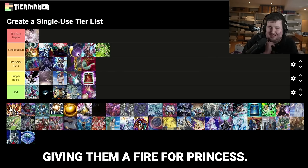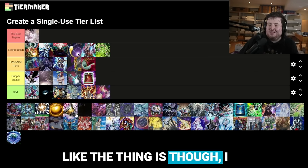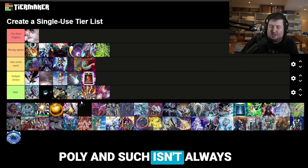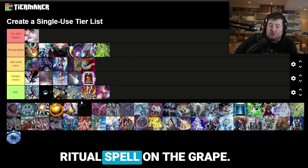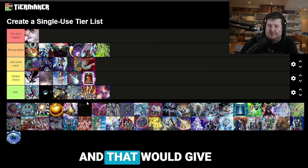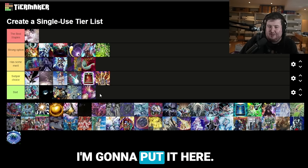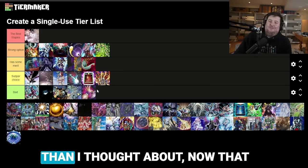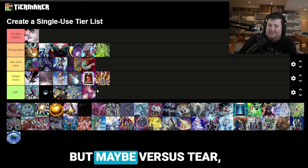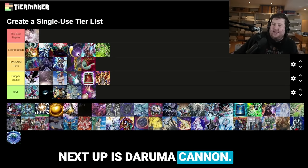Lava Golem — imagine clearing your opponent's field and then giving them a fire for Princess. I'm pretty confident this is bad unless you have another specific matchup for it. I guess versus Voiceless Voice — they normal summon so much — it has to be a better card. Versus Voiceless Voice, Super Poly isn't always good because they can use the ritual spell from grave to summon up from deck, where Lava Golem bypasses that. It does have a little more merit there but I don't know — there's something better to play in those spots. It's worse than I initially thought overall.